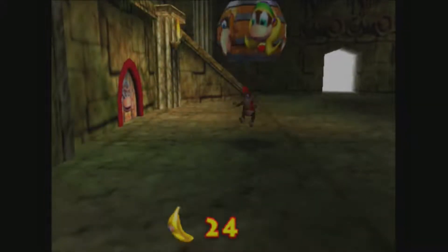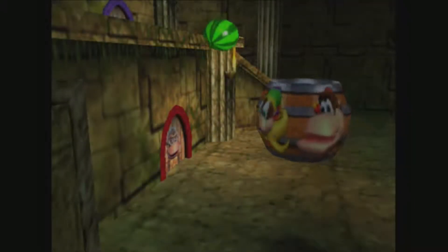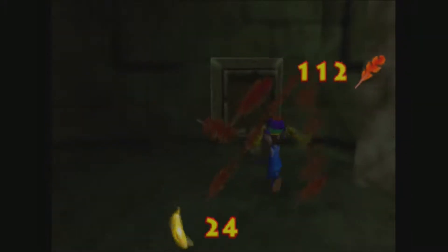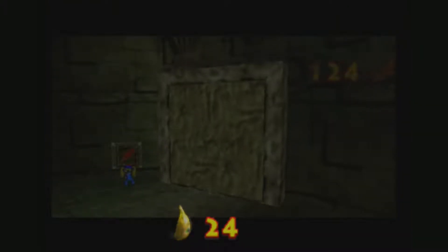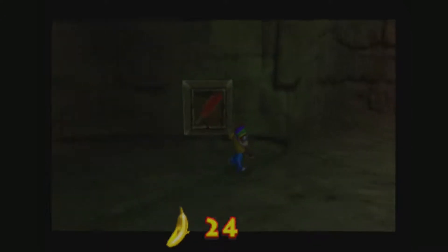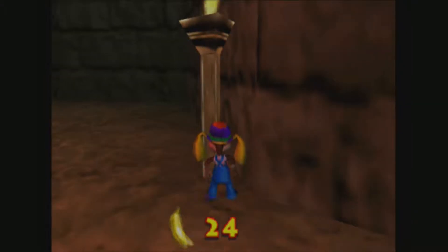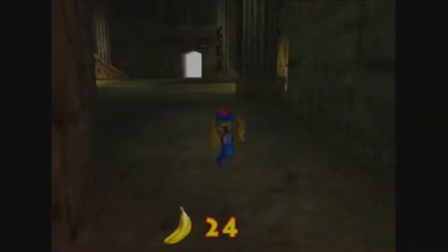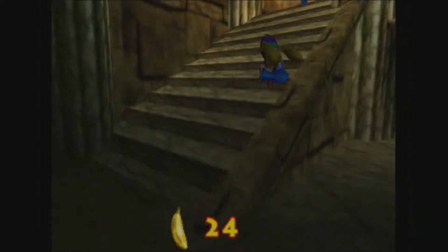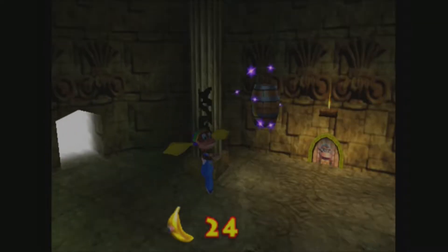I wanna say you have to play as Tiny Kong to get to that barrel, but not entirely sure. Tiny Kong also has a little switch we can shoot to open up an alcove. I'm not entirely sure what the point of this area over here is — I could never really figure it out. There's a giant switch here; I'm assuming you can bring a boulder inside to place on it, or something. I have no idea. Won't really worry about it.